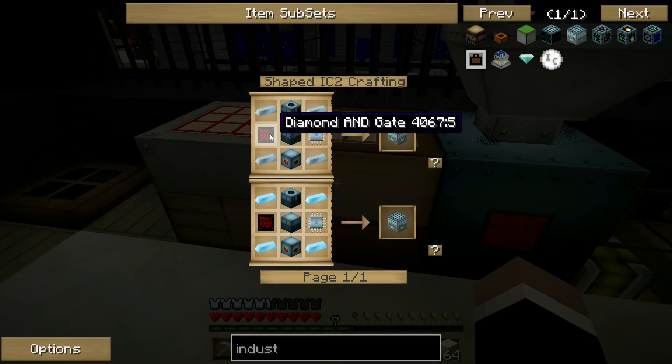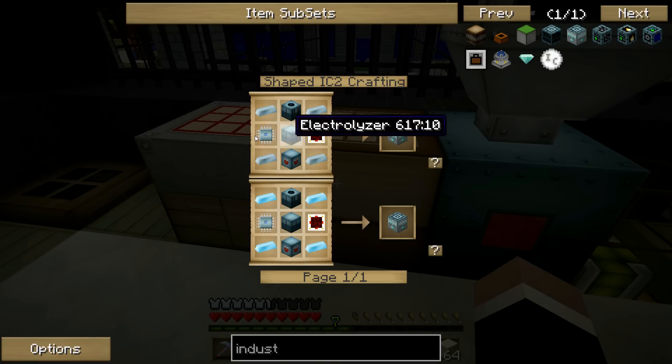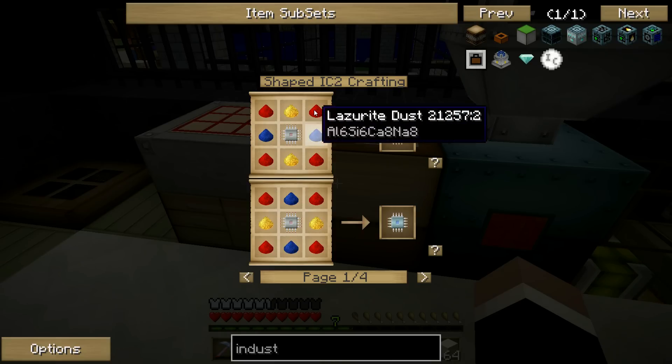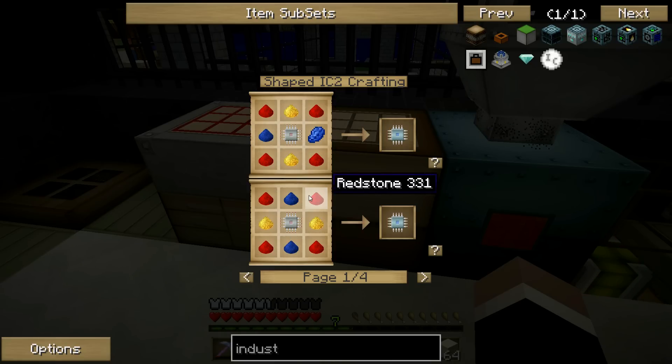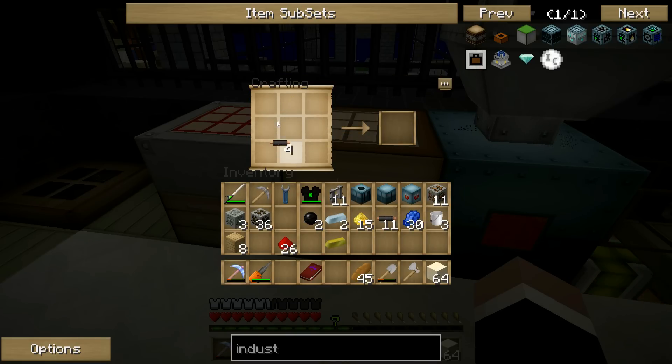Advanced circuit, come on. That will be a requirement by the way — turn it off when you leave. For safety: turn off nuclear reactor. Yeah, there's a little sign every two minutes that flashes. Okay, we need — I need another electronic circuit.